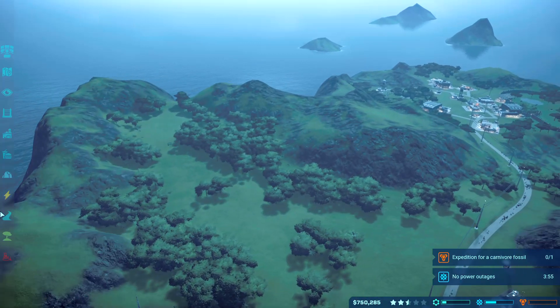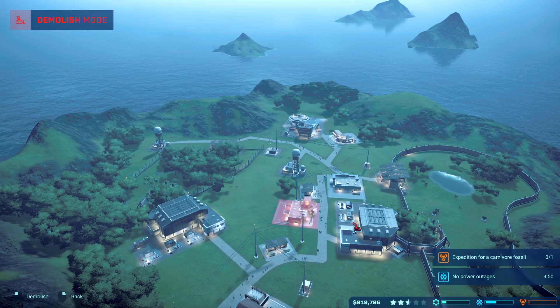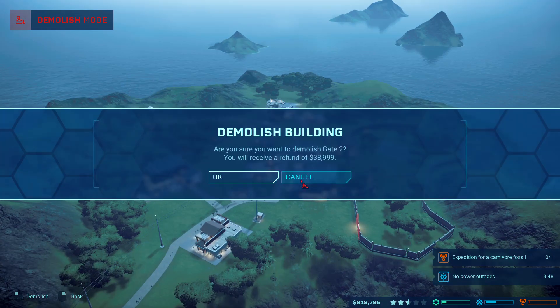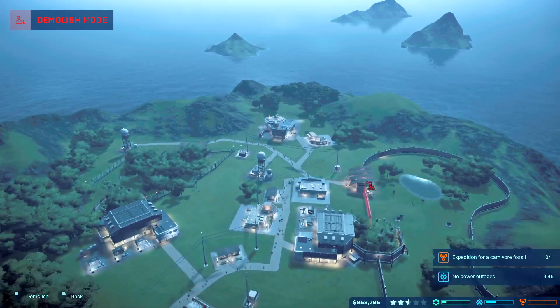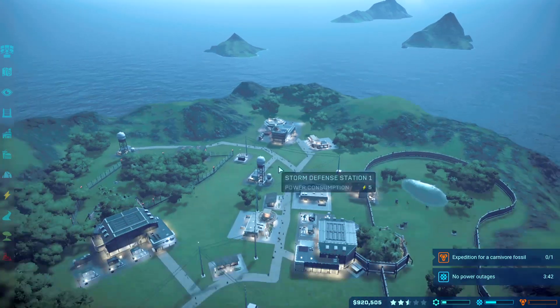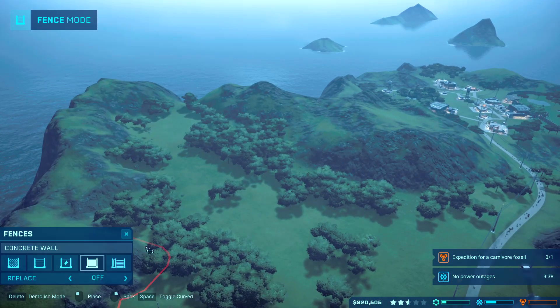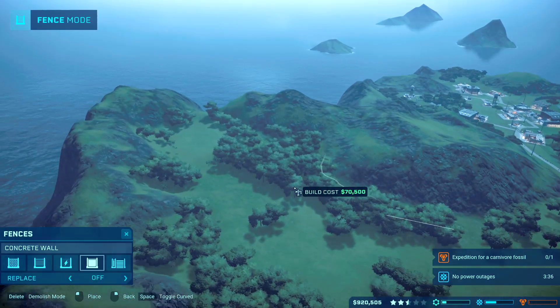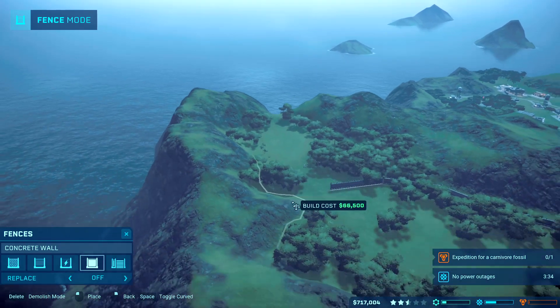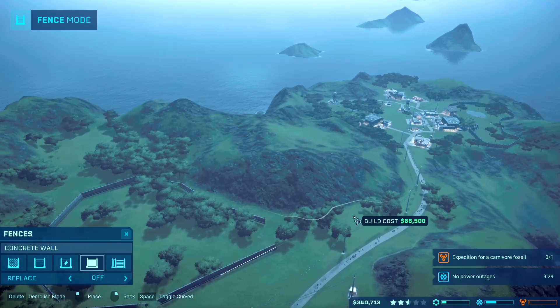So actually what I'm gonna do is destroy all the gates, because if they sabotage the gates open and we have no gates, that means the sabotage won't do anything. Since we only deal with a few, that wouldn't really be a problem. But let's go ahead and make a new enclosure — if we're gonna get the Indominus or something, I'm guessing it has to be a pretty big enclosure because it's the Indominus.